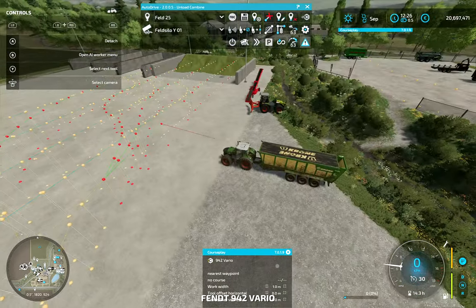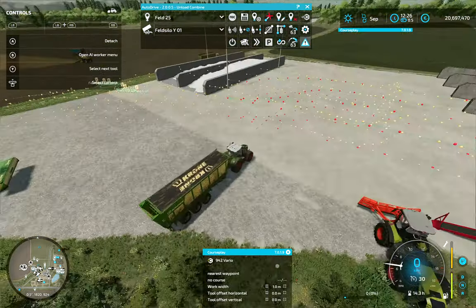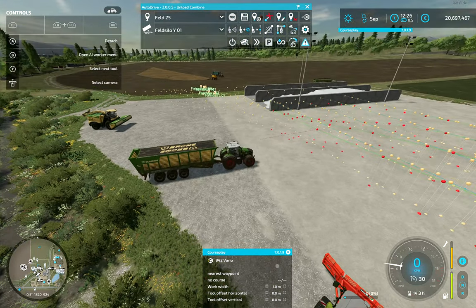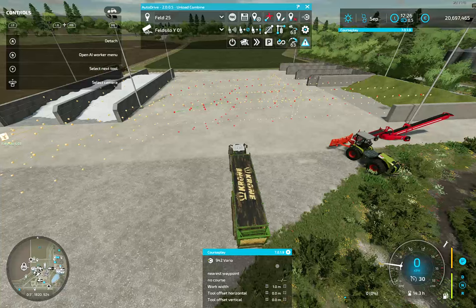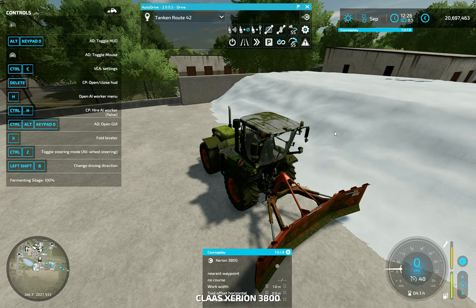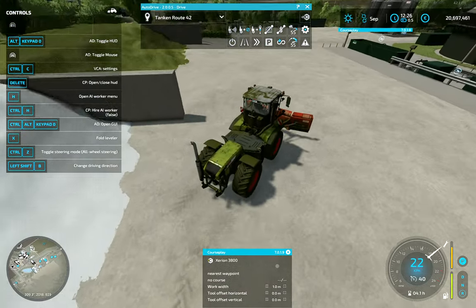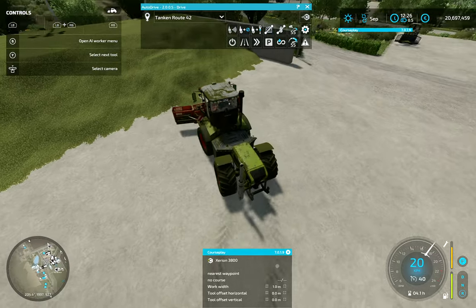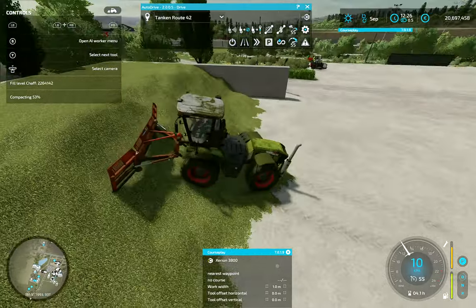Here you see all the waypoints which are necessary to fill up the silo. This one I currently don't use because the field is so close I only need two tractors for that. And as soon as they unload, I only have to compact it — drive it up there — which works very nicely.